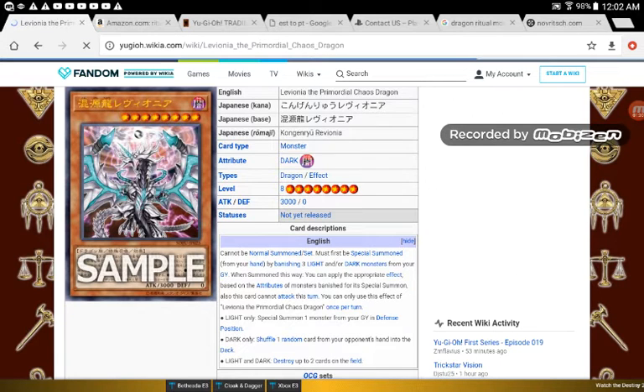Light only: special summon 1 monster from your graveyard in defense position. So that means no Link monsters — you can't special summon Borrel monsters. Borrelode is probably the only dragon you're actually using in Chaos Dragons anyway, along with Borrel Sword or any of the Borrel Guards like Saryuja. So you can't do Link, but you can do Synchro.